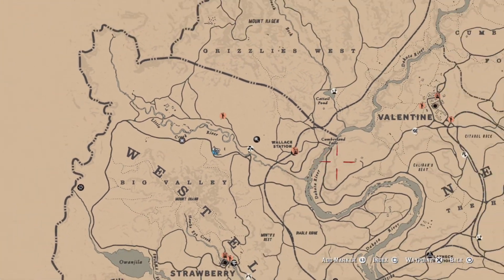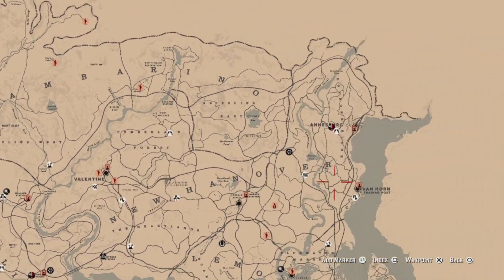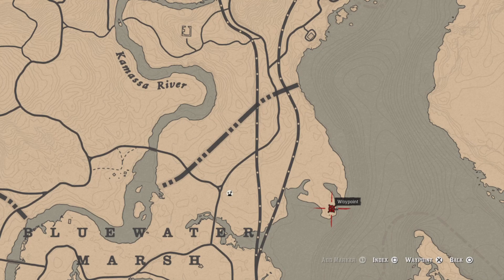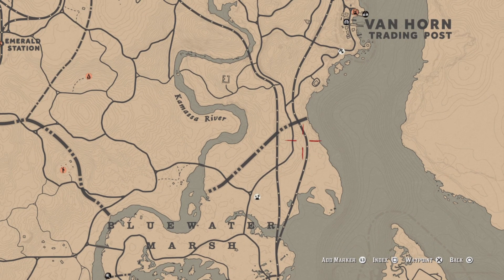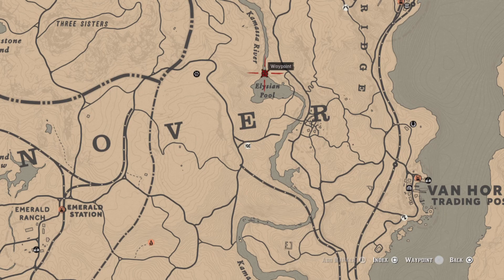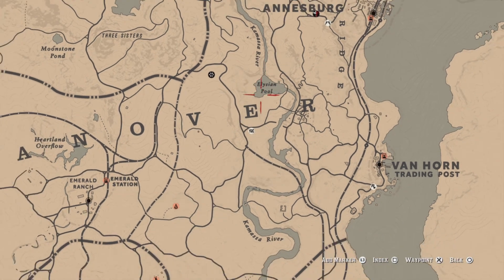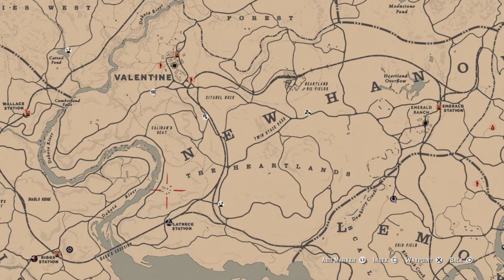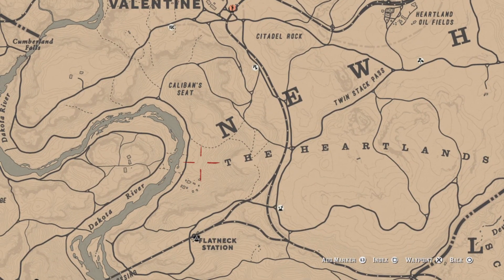For three rats collected, here are a few locations. You can find rats running around here, and at night there's a house here with four or five rats. If you can't find any at night, come over here during day or night behind the legion pool — go into these caves and there are rats there. You can also find some rats running around in Annesburg.